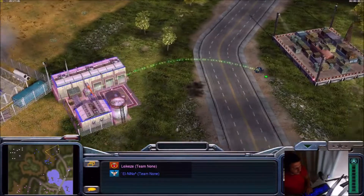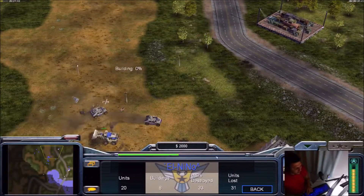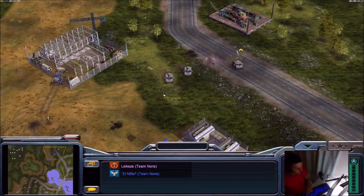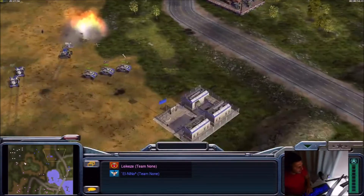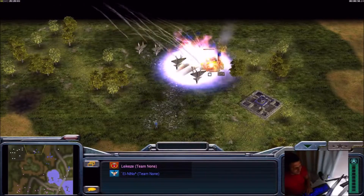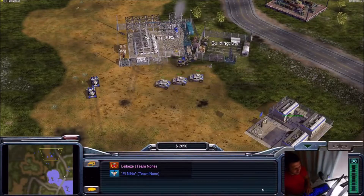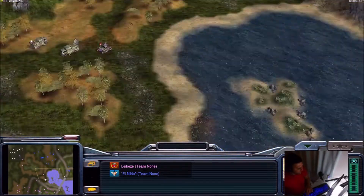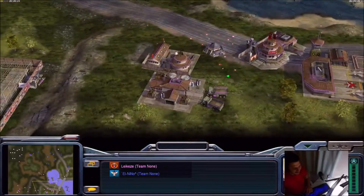Lotus from Legacy is going in — looks like he's capturing. I think it was a better idea to steal cash. He has plenty of cash — he could have done that. The lotus will go down, so I'm not sure if that capture was worth it. Four migs on the left-hand side — I think he's going to hit the power. Easy — nice mig strike! Power is going down. El Nino is short of power; he stopped building the war factory and is now building power.